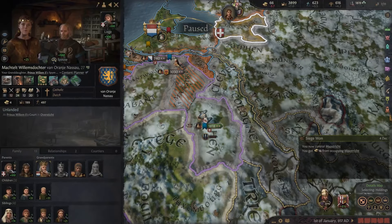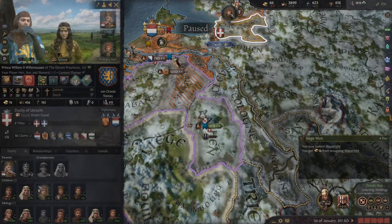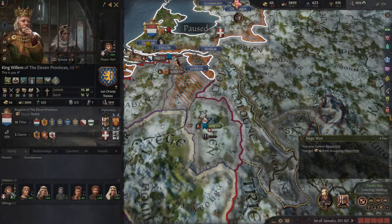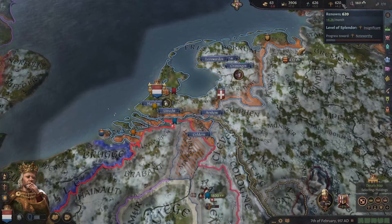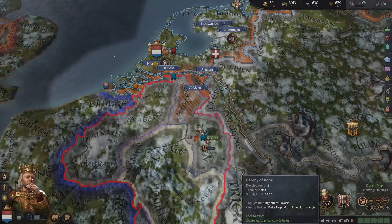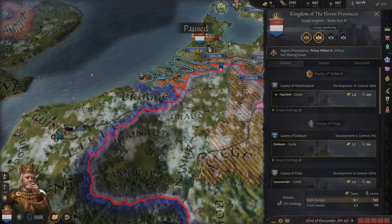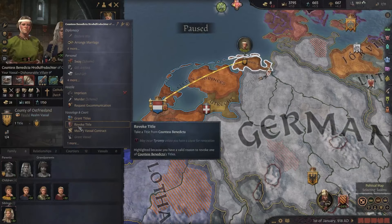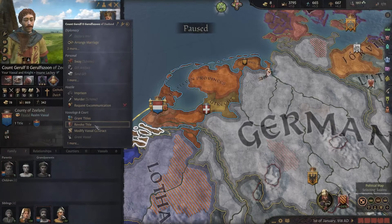We'll probably have to disinherit our grandson when we continue with Willem. She has all the traits — yeah, we need to disinherit two people. Those cost us some renown but it is worth it. We finally have plenary assembly, so now we can go for limited crown authority. Can we actually revoke her title now? Yeah, but she will not accept — we'll have to find someone who will.